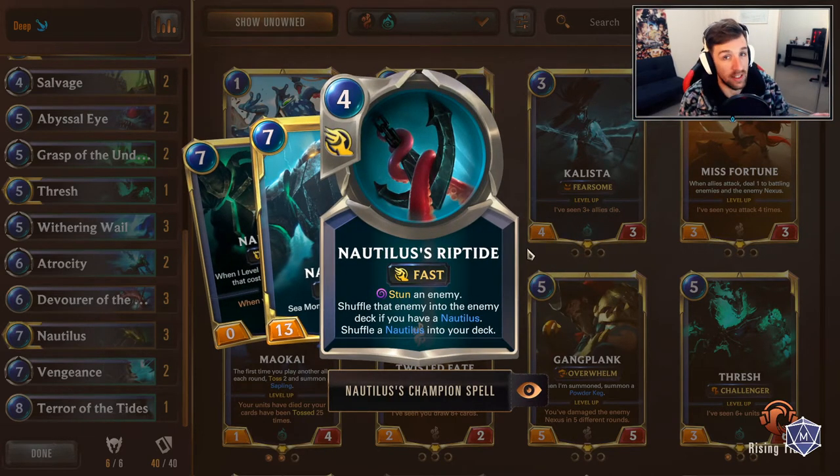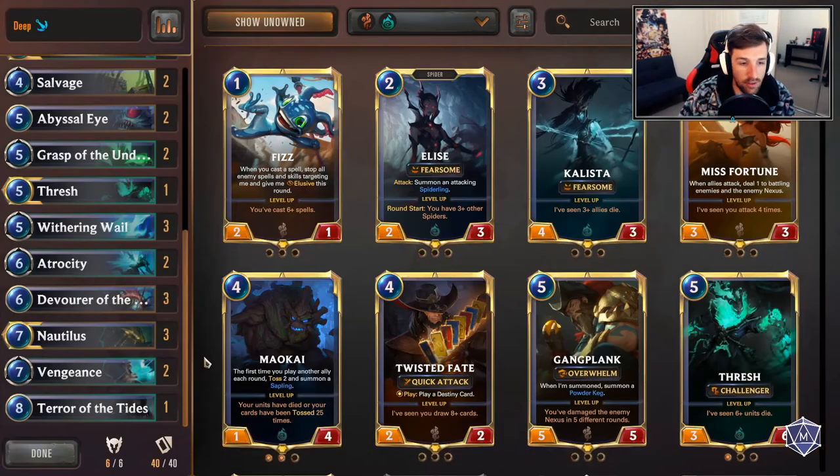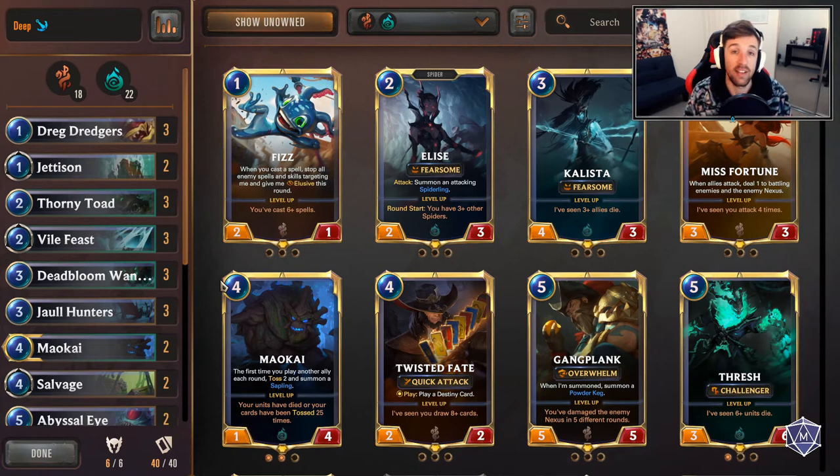Nautilus's Riptide spell card — which you can also run on the list, though I've decided to cut it — allows you to stun enemies and shuffle them into the enemy deck, which is really great because it also hits champions as well. There's not enough cards in the game that have the ability to contact champions, so that's really good. This deck does struggle in the early game against some decks, so you can get run over. Our early game comprises of three Dread Druggers, and a lot of these cards revolve around tossing. We just want to go deep as soon as we can — that's where deep is fitting into the meta right now.